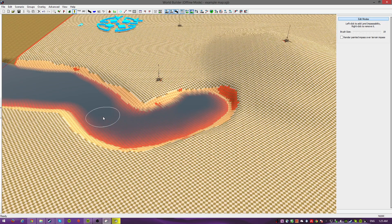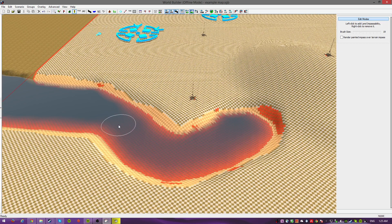Now you know for sure your units won't be able to cross over the water. They can go around the water, but they can't go across it — they can go across the hill though. Always hit save after you do something, because if you don't hit save, you'll lose your work.